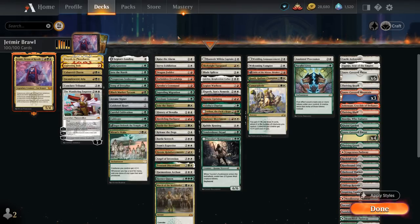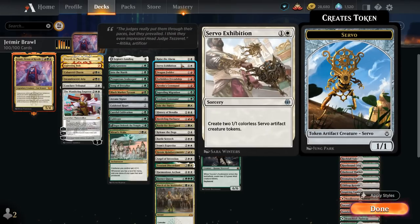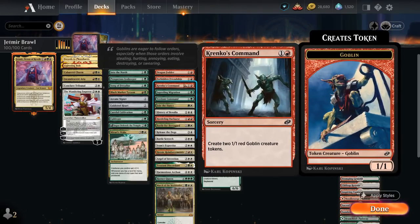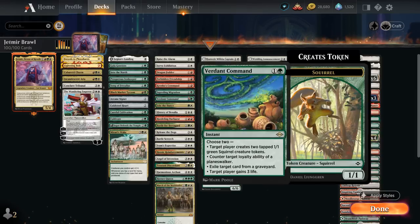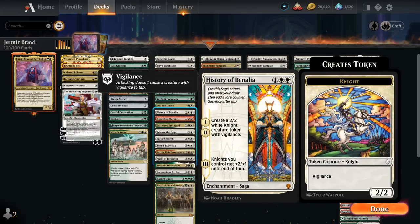Cultivate is another classic ramp spell, and Mirari's Wake will double the mana our lands produce as well as giving our creatures +1/+1. In the one-shot creature token makers category, we have Raise the Alarm making a pair of tokens at instant speed, and then a whole bunch of 2-mana sorceries making two 1/1 tokens: Servo Exhibition, Dragon Fodder, Forbidden Friendship, Krenko's Command, Saproling Migration, Verdant Command, and Join the Dance which we can also flash back from our graveyard. History of Benalia makes Knight tokens, eventually pumping them as well.